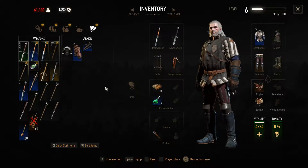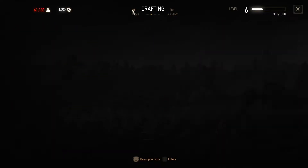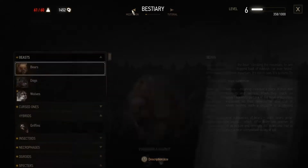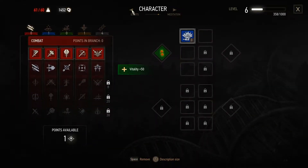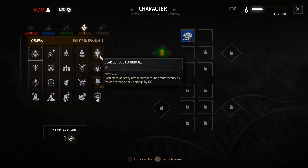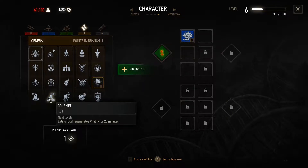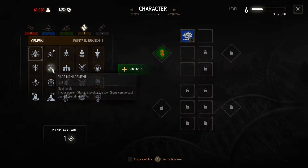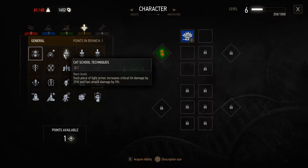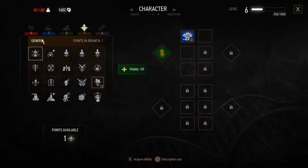Let's see how much weight I'm carrying right now. 61. Can I increase my inventory even more? With these bonuses: maximum toxicity, vitality, defense — eating regenerates vitality — additional bolts, stamina levels. Nothing that interests me so far.